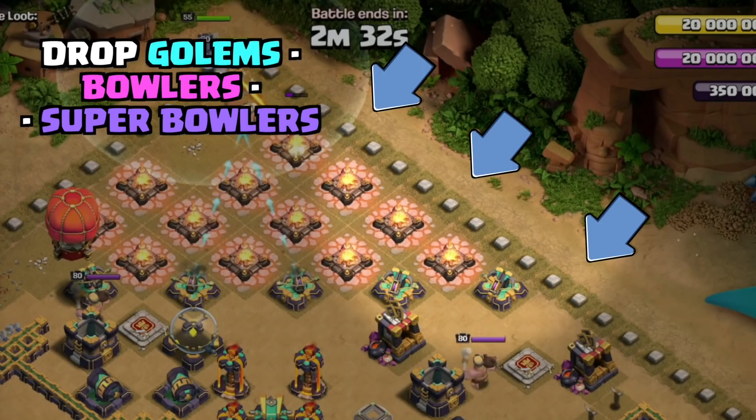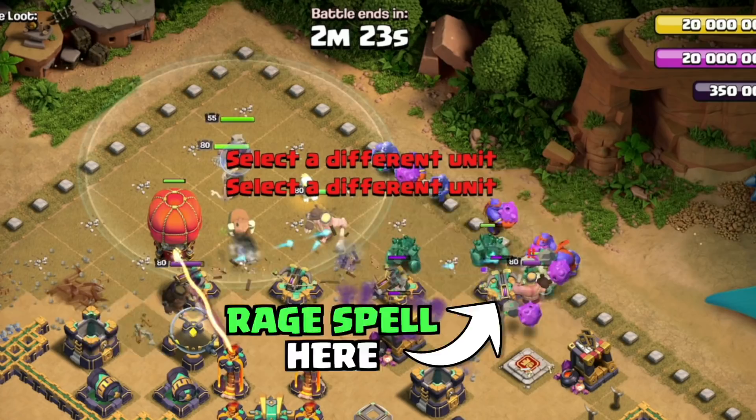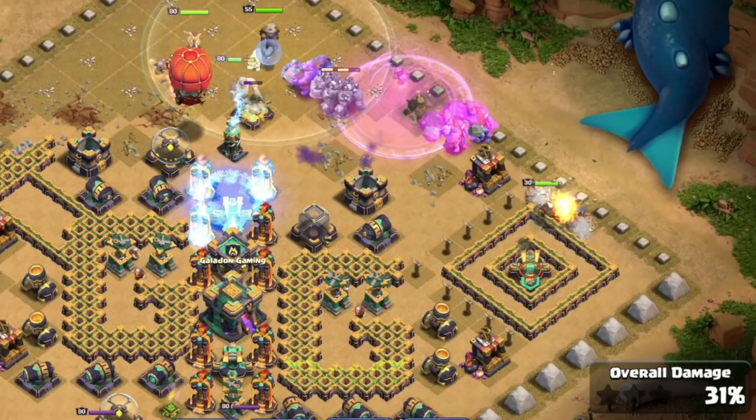Go to the right of them and drop one, two, three Golems, all of the Bowlers, all of the Super Bowlers, and we're going to select a Rage, drop a Freeze, one, two Headhunters, and a Royal Champion.